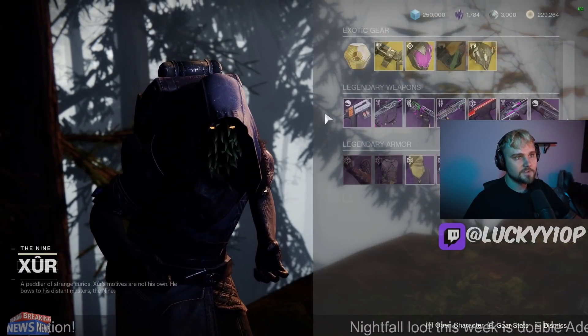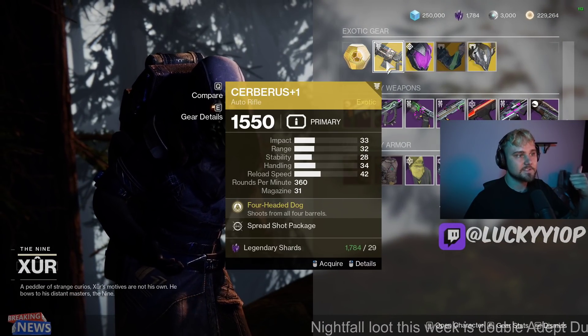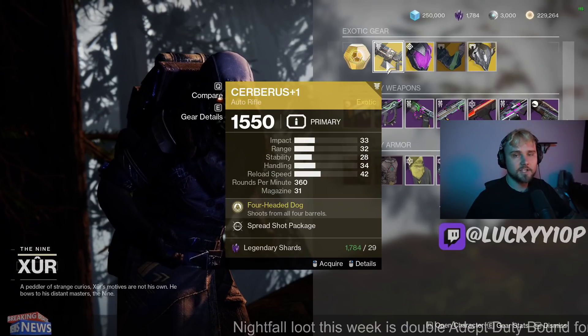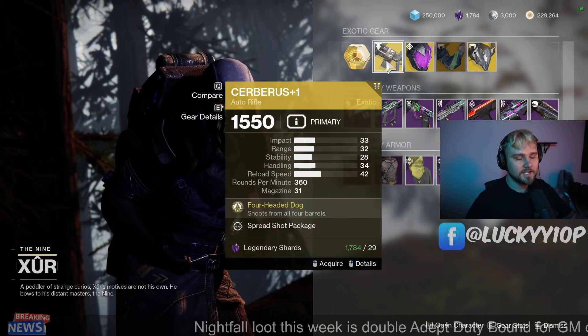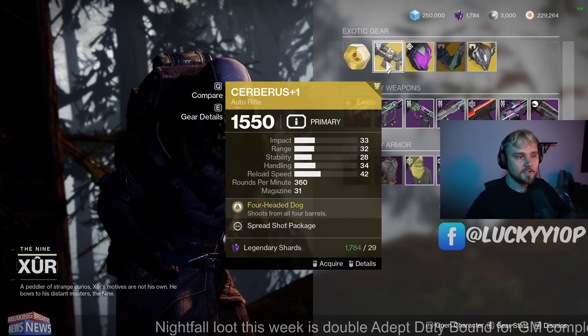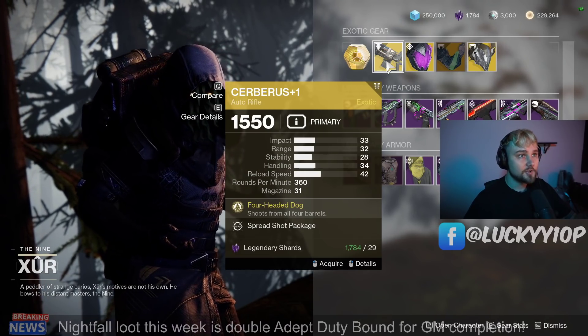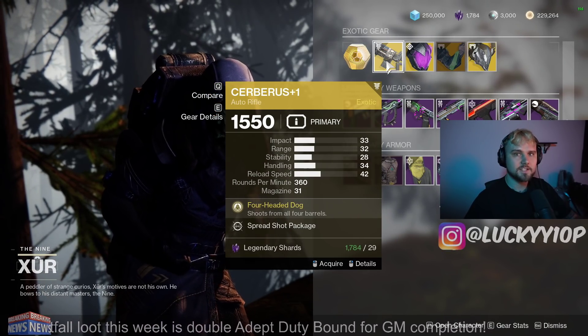This is one of his three locations. As far as exotics go, he has the Cerberus+1, which is an auto rifle that basically functions kind of like a shotgun. It shoots four bullets at the same time, which makes it much more like a shotgun. It doesn't have a really long range, and it also doesn't have extreme lethality. Could this be really good next season after shotguns get nerfed?